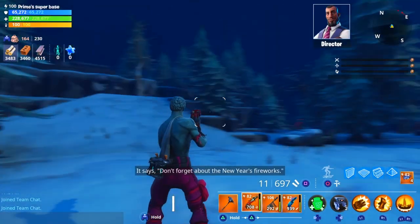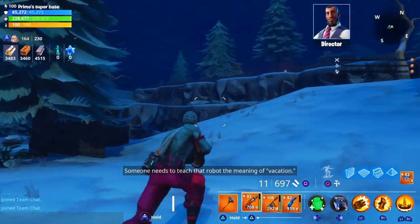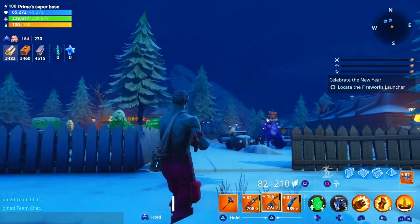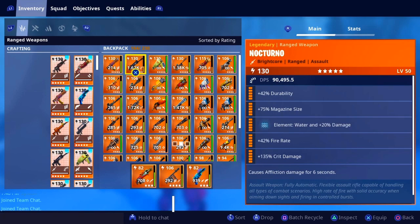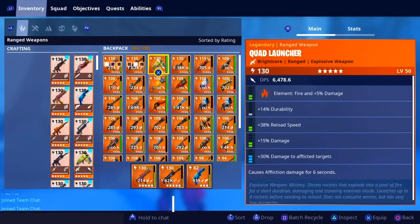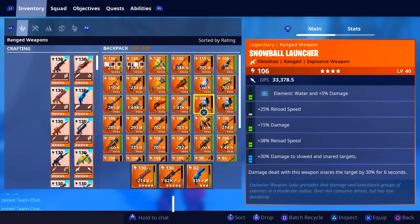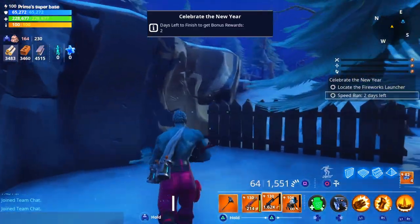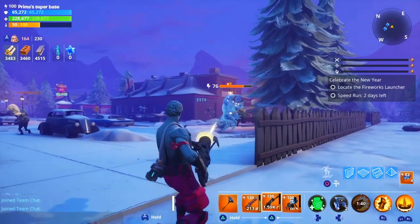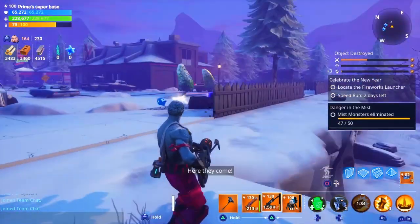Check this out — 'Don't forget about the New Year's fireworks.' This looks like the Frost Knight map. There's a Krampus right there. Before I get his attention I need to get my high-level guns because I don't feel like fighting a Krampus without strong weapons. I'll get a snowball launcher since this one's already low. Alright, he's dead.